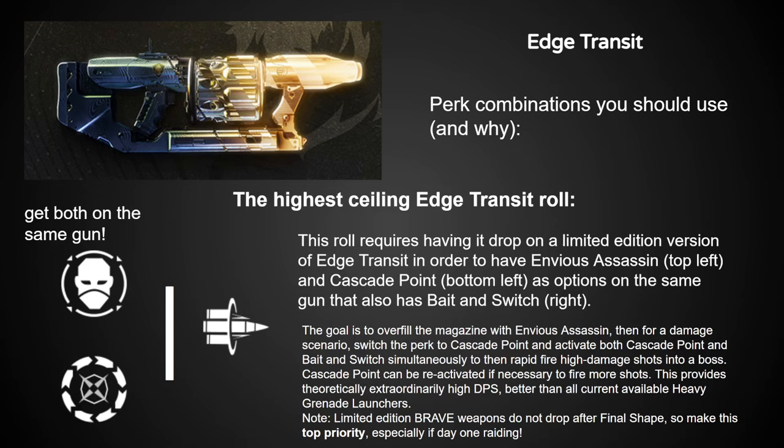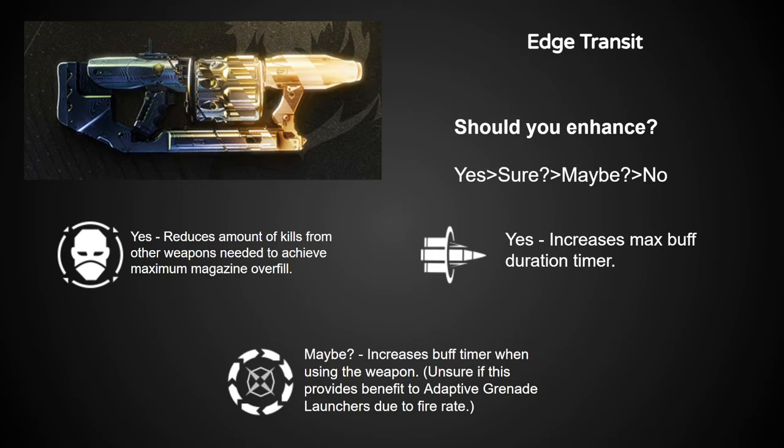By the second time you've used up your Cascade Point, your magazine should be empty or close to it, but those shots come out so fast you likely have time to dish out even more damage before the boss goes immune — at which point you switch back to Envious Assassin, overfill the magazine, and repeat. This is all theory for now, but if it holds up, this absolutely demolishes the competition with other heavy grenade launchers for boss DPS. And if that's too much work, just get Envious Assassin and Bait and Switch for a completely reliable option.